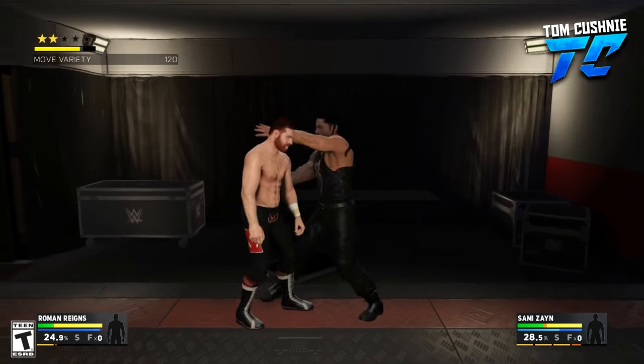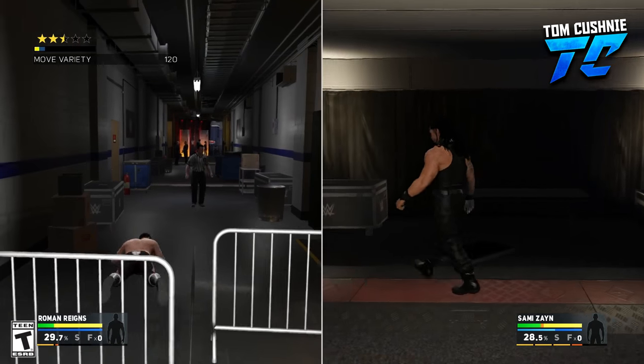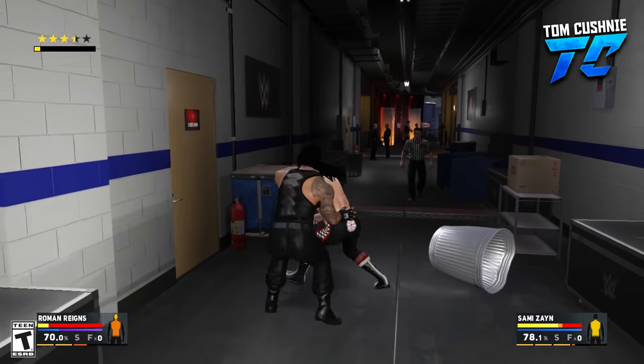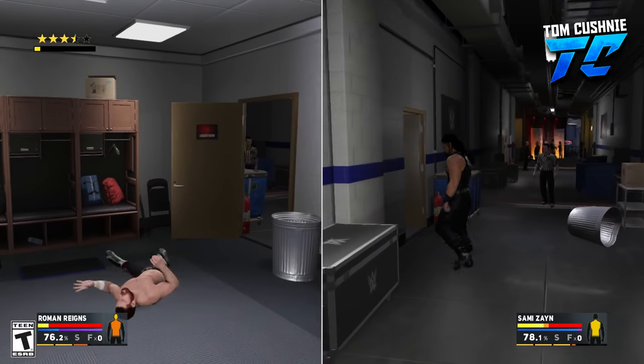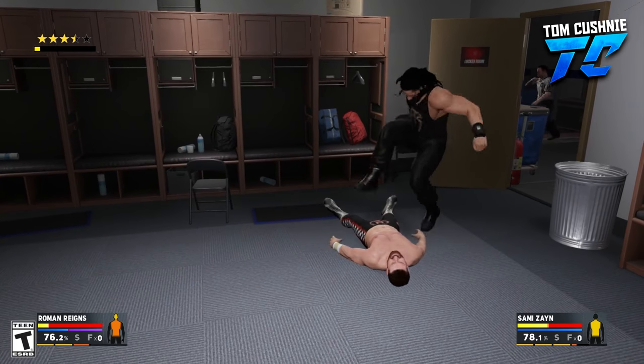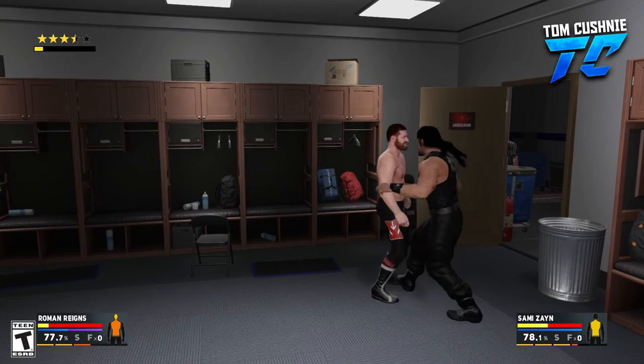Roman Reigns is fighting back — this is really, really cool. He throws him over there and we get to the position we've already seen in gameplays before. We get the split screen and we're off into a locker room. Roman Reigns is standing tall over Sami Zayn — we've seen this room before in other gameplay videos.